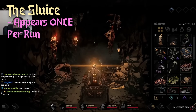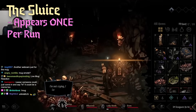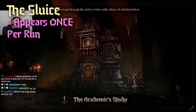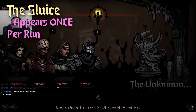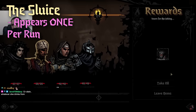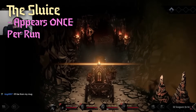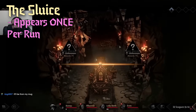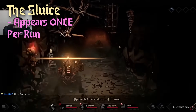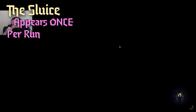One exception worth talking about is the sluice — essentially a free region that shows up randomly. It's a very short region where you fight a specific group of monsters and can pick up various items. Since it is a free region it's a chance to take on a bit more challenge for more rewards, making it a nice power spike for pretty much any team. It also serves as a region reset: if you get two regions you don't like, go through the sluice and it will reroll them at the next inn. Note that the sluice is entirely unscouted — you can't see anything coming, so it's pretty much random.